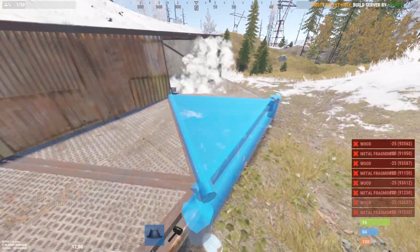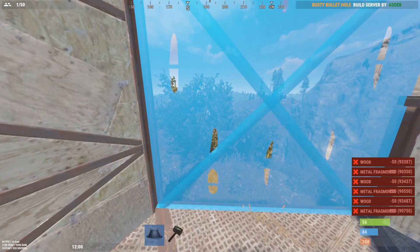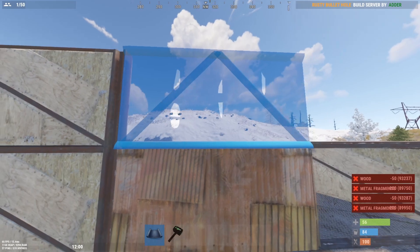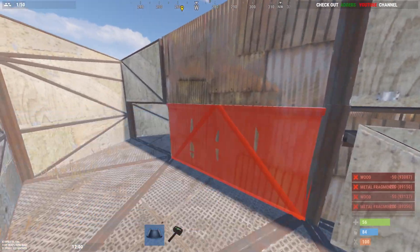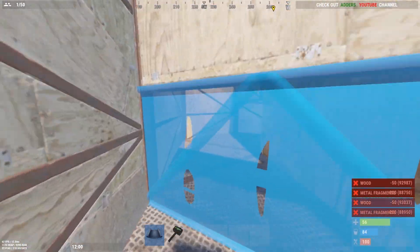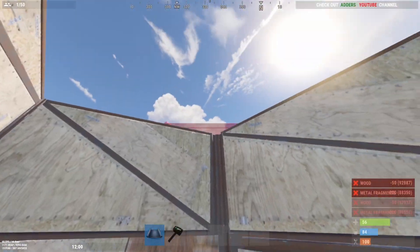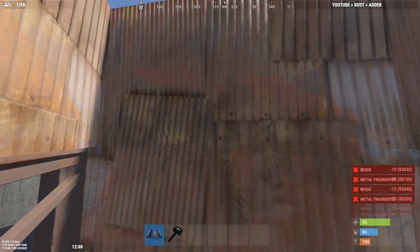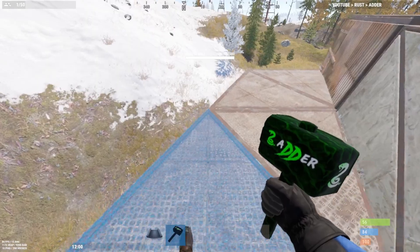I build these loot rooms pretty small — bunker slash loot rooms small — but you can make them as big as you want. What we're going to do is fill the outside with full walls, fill these with half walls like so, and remove the bottom ones because they need to be the twig. Then put another two half walls on that side and another two half walls on this side. That is one bunker built — the first one.